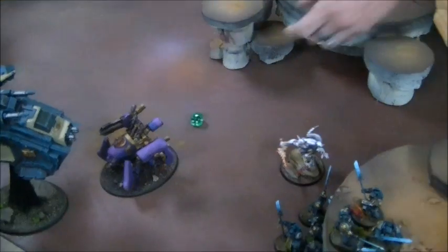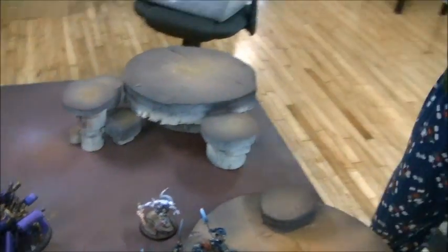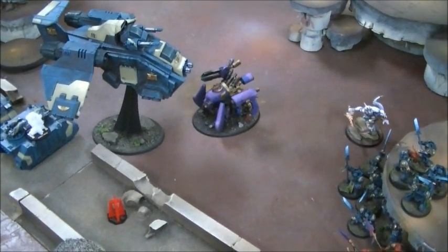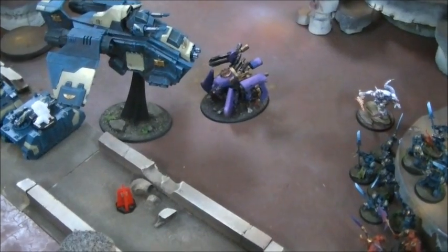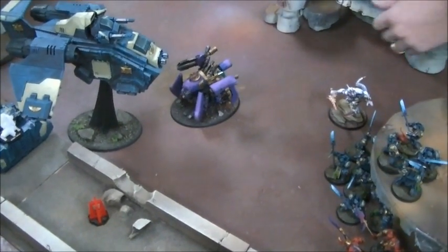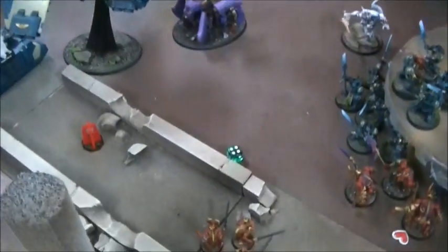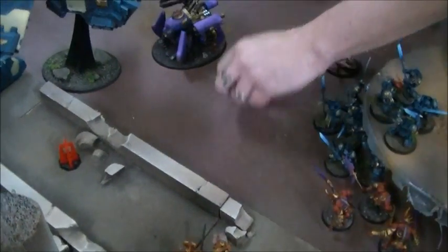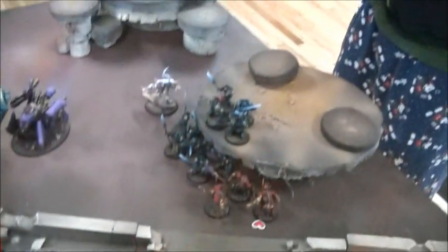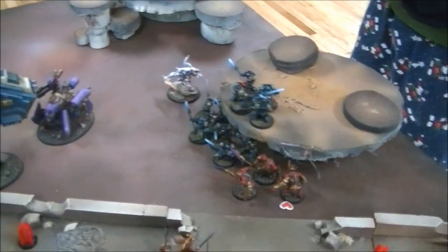It didn't work — missed. Going to this guy here, he's going to shoot at that target using his tongue attack. He's got a four to hit — he does hit this time. It's strength ten, so a two will glance. You get a cover save from going flat out, which you make. So far no good.